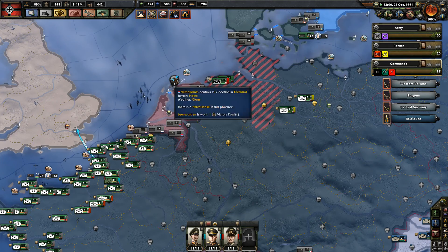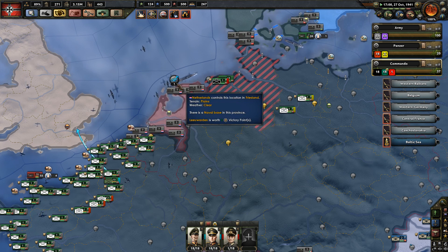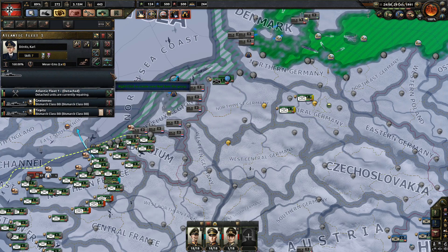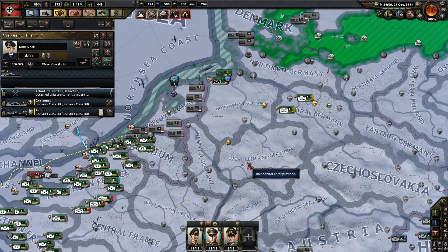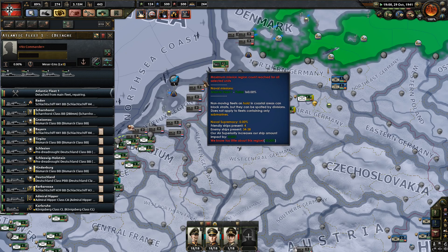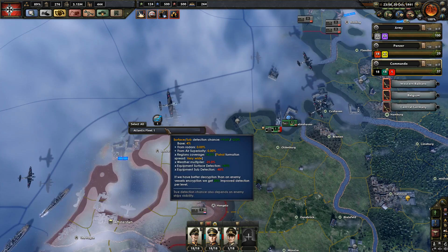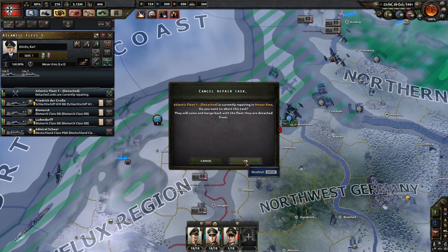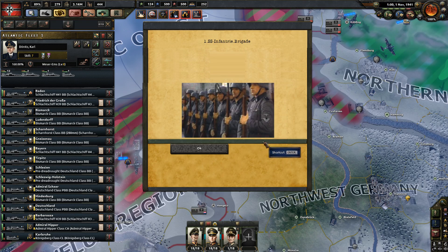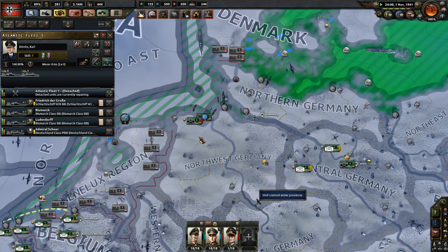We are not losing battleships - we just sunk two destroyers and lost a light cruiser. I genuinely think these guys should stop repairing. I'll put them on do not repair. There we go, now they're back in proper position. Set them to below priority for repair - there we go.